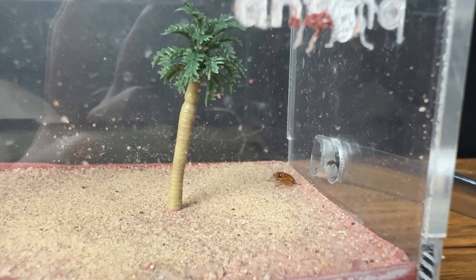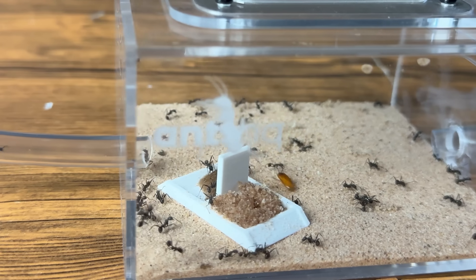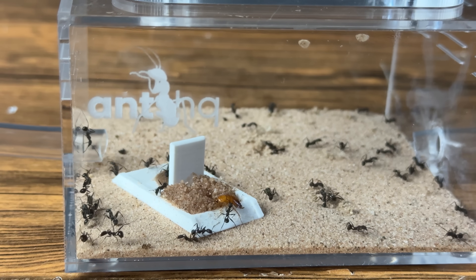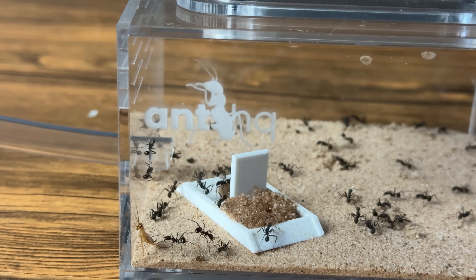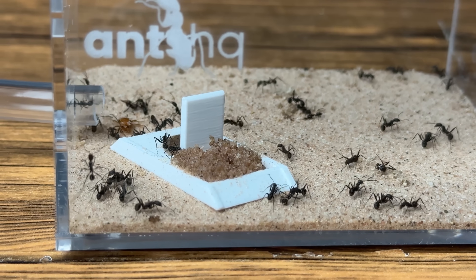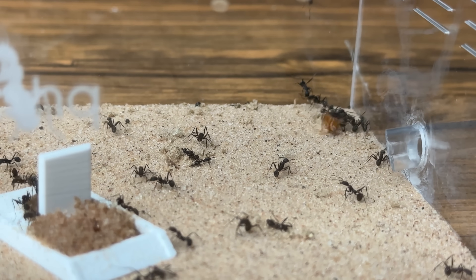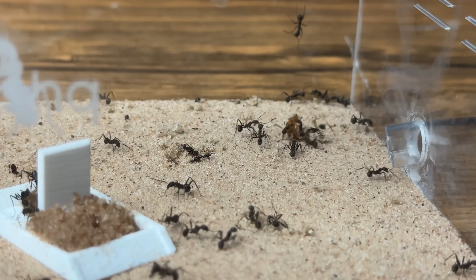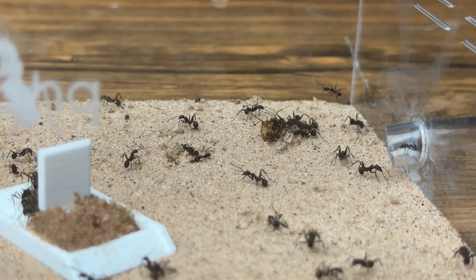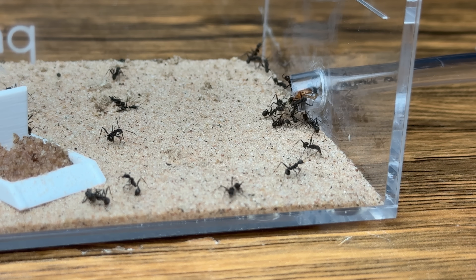One of the ants got to the entrance of the new nest, noticed the intruder waiting for them, and backed away slowly. Before I could even record this part, the bug went flying down the tube straight into their main nest. The bug started to panic and run around the nest trying to figure out the situation, while the ants also were trying to understand what just came in. The ants started to attack the bug but couldn't understand how to take it down, as it was a lot faster and stronger. Eventually the ants got the bug into a corner and started to attack it all together. The bug tried its best to escape, but the ants were just too strong. Eventually the ants managed to pick up the bug, take it to their first nest, where it was never seen again.